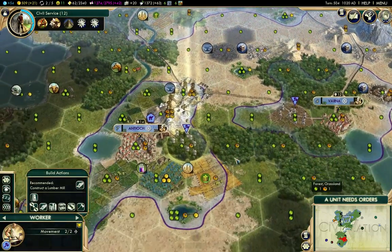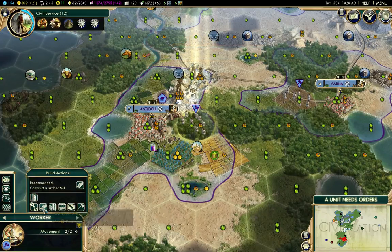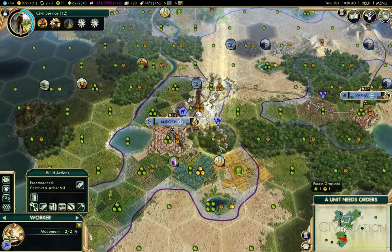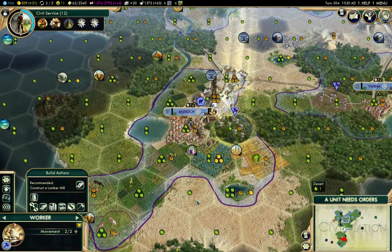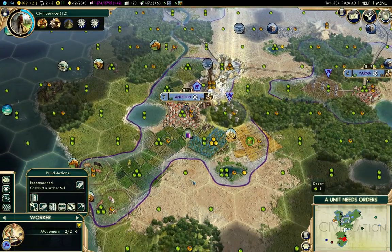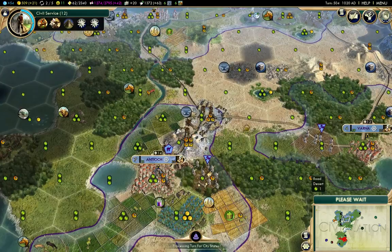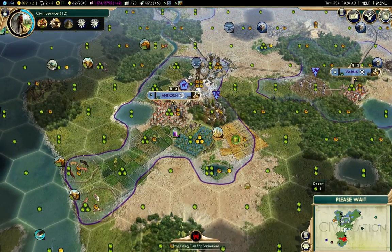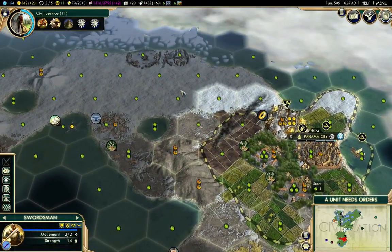I'll be able to build Chichen Itza in Constantinople and hurry it, because longer golden ages are well worth it. I want to build a lumber mill - I don't usually build lumber mills, but I'm also relatively low on production around here. So now with Petra, these tiles will generate production when they expand, which will be good.